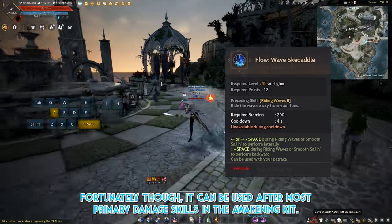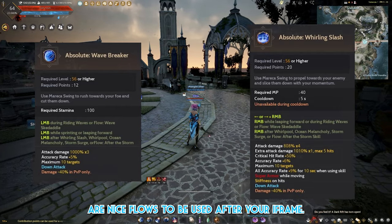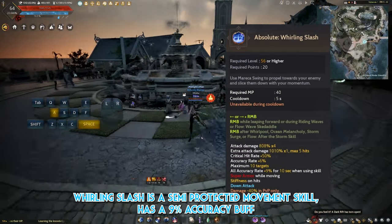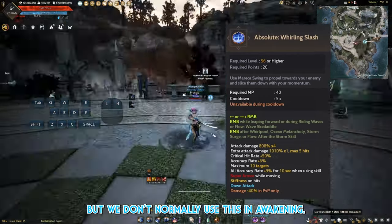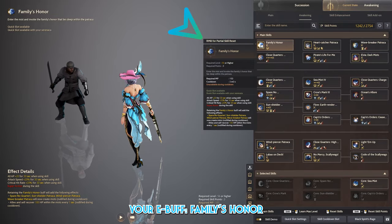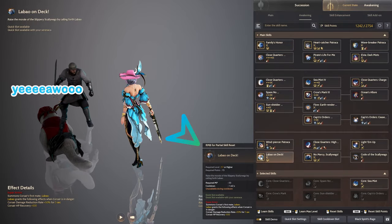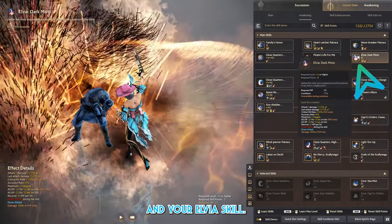Fortunately, you can use most primary damage skills in the Awakening kit. Absolute Wave Breaker and Absolute Whirling Slash are nice flows to be used after your I-Frame. Whirling Slash is a semi-protected movement skill with a 9% accuracy buff, but we don't normally use this in Awakening. After that, you need to pick up these 5 skills: your E-Buff Family's Honor, Labelle on Deck, Light Them Up, No Mercy Skullywax, and your LBR skill.